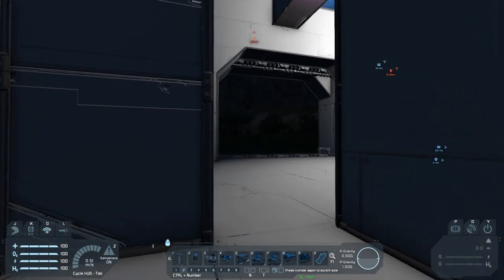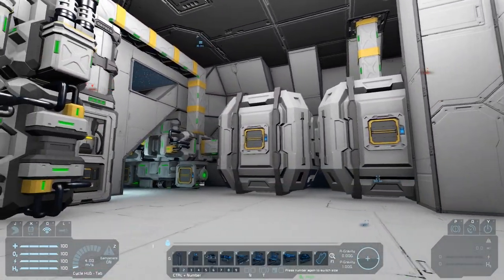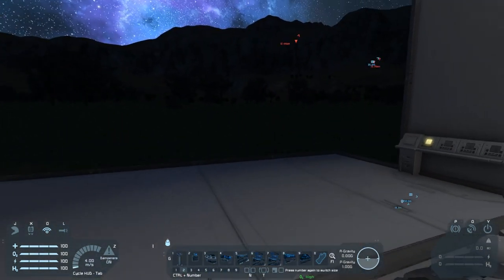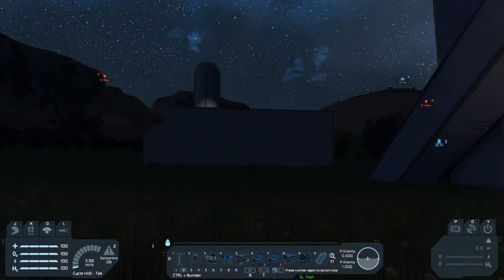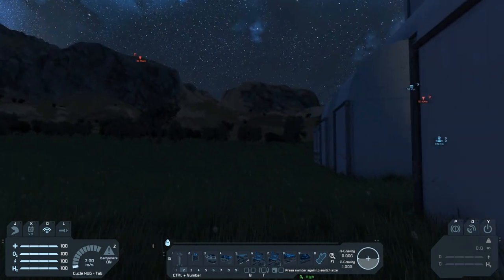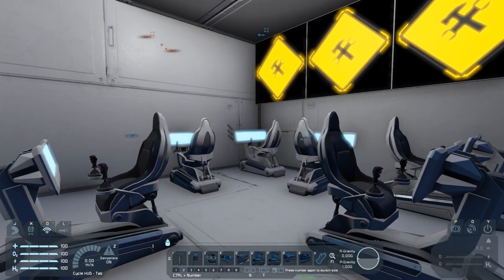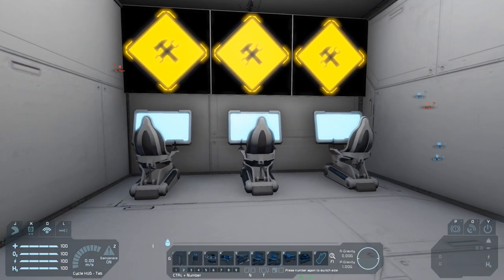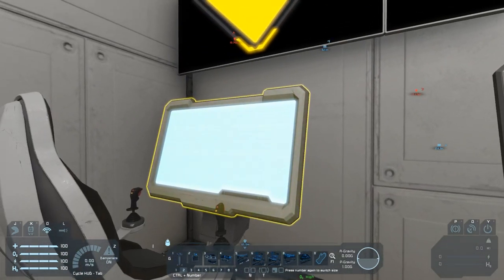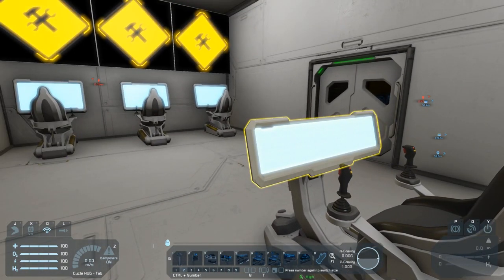You may have noticed that in this base there's no command or control center, partially because it was designed to be a one-person base, but also because the vanilla blocks don't have a lot of ability to show that kind of environment. You can use things like programmable blocks but the cockpits just don't feel right to me, and that's where this mod comes in. You've got two different types of command or pilot consoles in the vanilla game — one with a seat and a large panel, and the same control seat with a smaller display panel. Not a great deal of variety there.